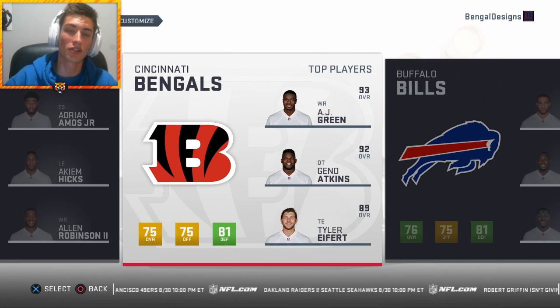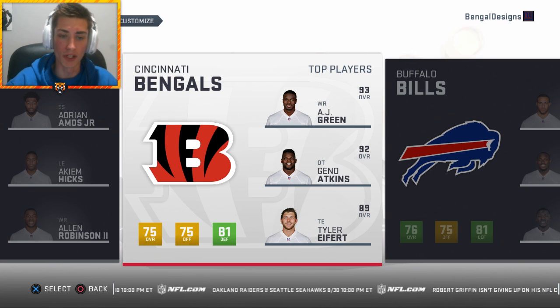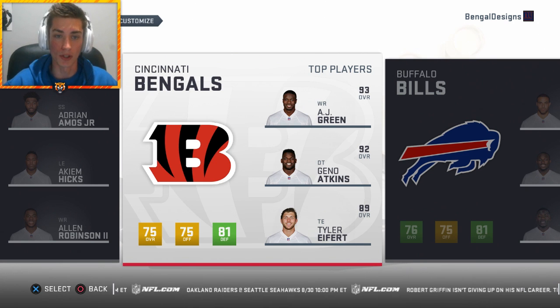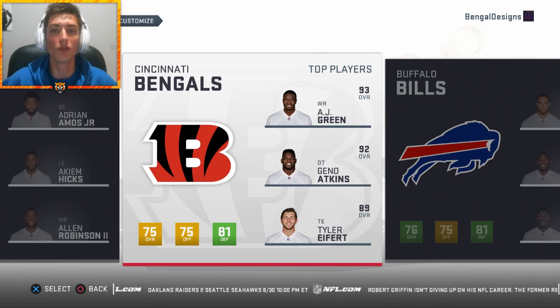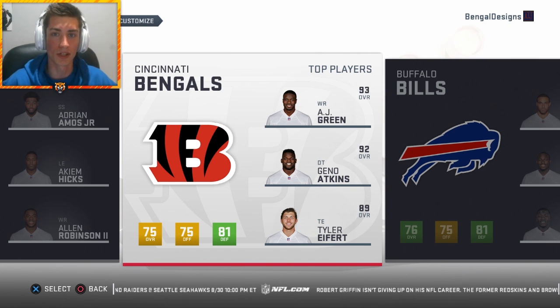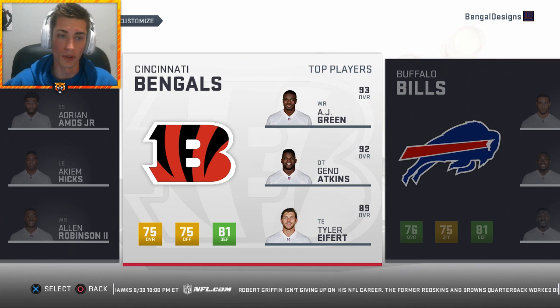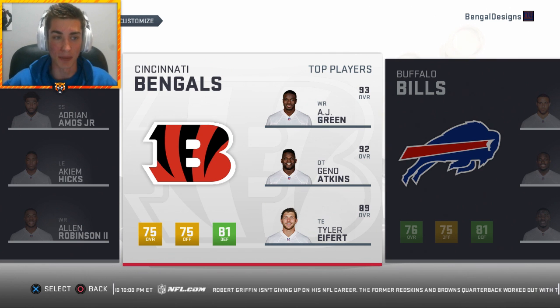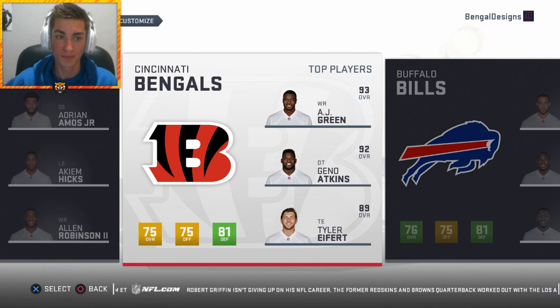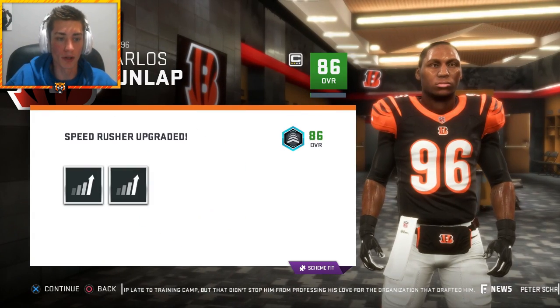We'll talk about the roster of the Cincinnati Bengals here in a minute. Geno Atkins just signed a massive deal, you have Tyler Eifert who hopefully is healthy this year, AJ Green, and of course let's lock and load the Red Rifle - Andy Dalton. Should be a good video. Let's try to smash over a thousand likes, subscribe if you're not already, and let's jump right into it. Carlos Dunlop actually starts with a skill point here.